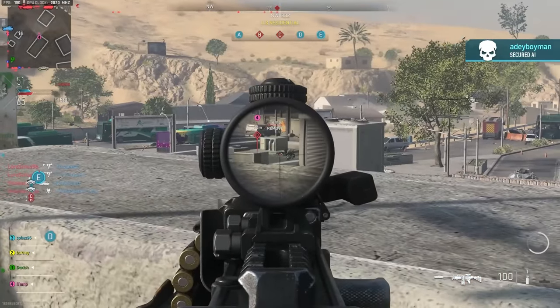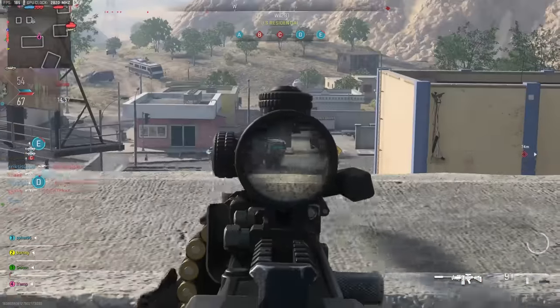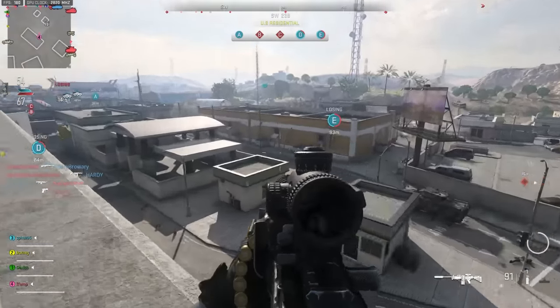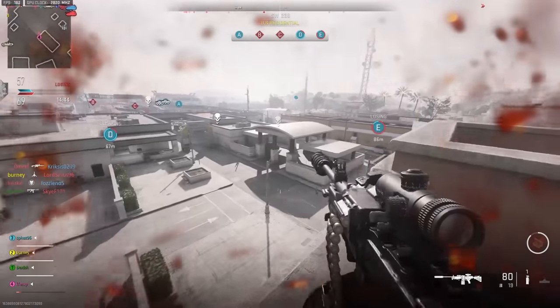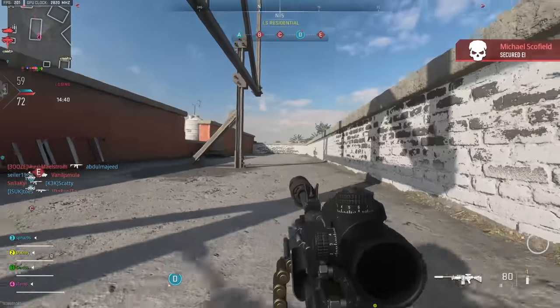I'm trying to mount — there we go. I needed the recoil control because this thing actually kind of kicks even though my entire build is about recoil control. Don't steal my long shot — I'm getting sniped from every direction. I mean, understandable. There's someone underneath.